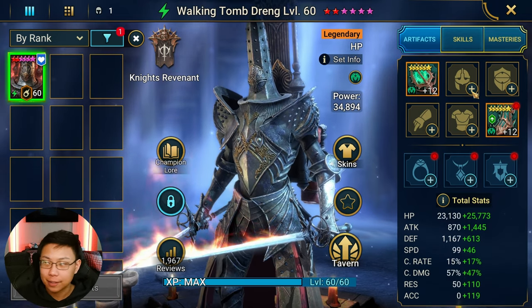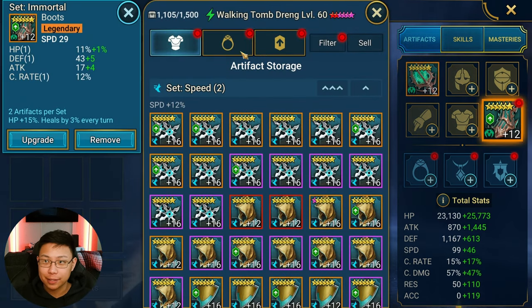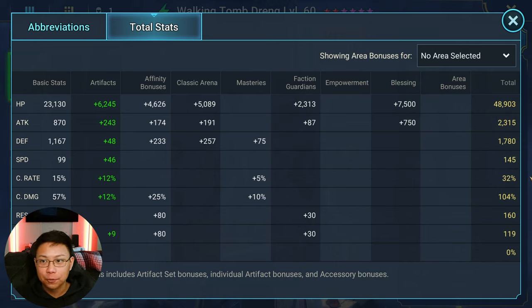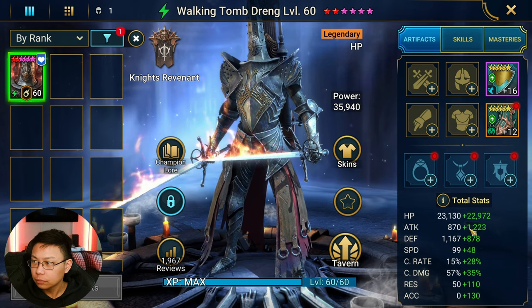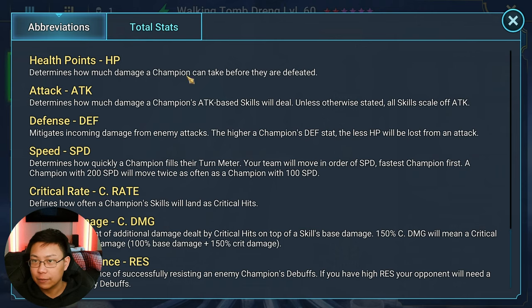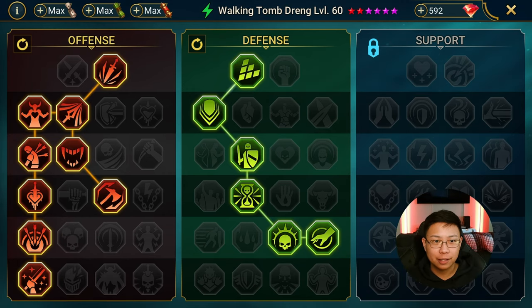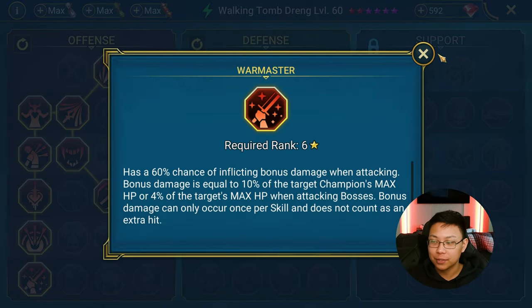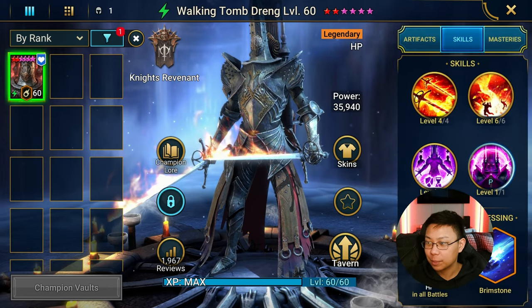Walking Tomb Drang basically needs nothing except two pieces of gear. What matters is having speed boots so he can go fast enough to make a move when revived before the Sand Devil comes back. He doesn't need an immortal set. His A2 that places the HP burn is only a one-hitter, so War Master is fine on him. He has Brimstone — if it ever procs, it'll help.